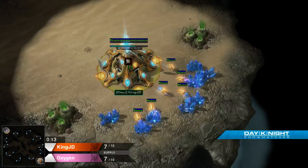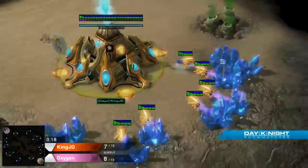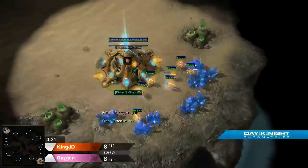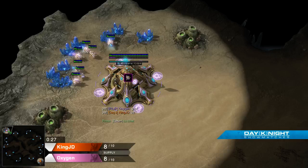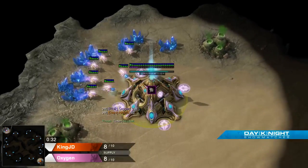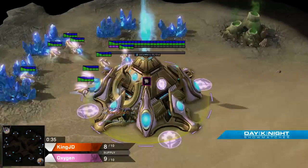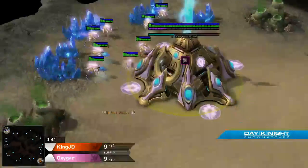In the bottom right hand corner we have our orange Protoss. It is DayJ's King JD. I'm going to keep working on my QXC impression here. And in the top left of Aklon Wastes, we have the pink Protoss Oxygen.